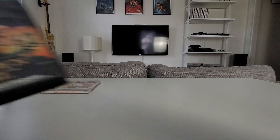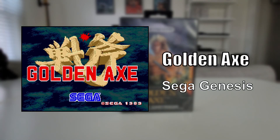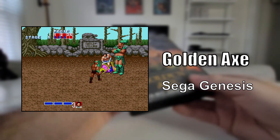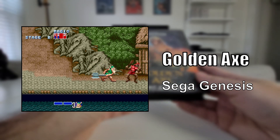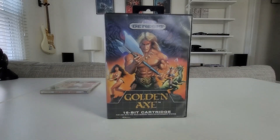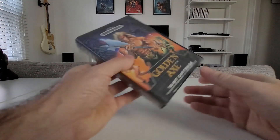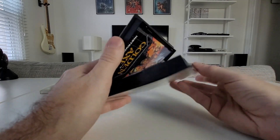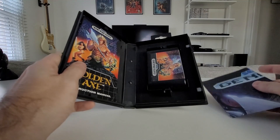Next up: Golden Axe, Sega Genesis Black Grid box game. Now I'm very familiar with Golden Axe 2 — I've had that game, played it, beat it many times over the years. But not so much Golden Axe 1; I just haven't been around it, but I always kept an eye out for it and wanted to add it to the collection. I was at Disc Replay in Northeast Indiana, kind of near Chicago, and I saw this game on the shelf for $15, and I immediately knew that couldn't be right.